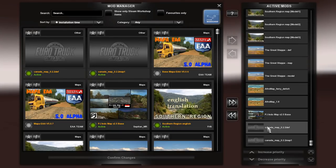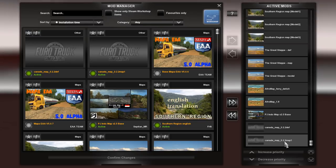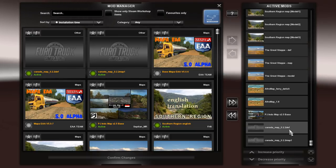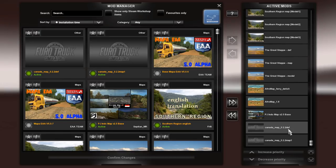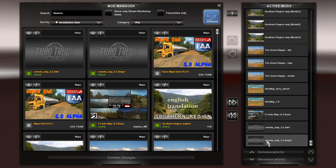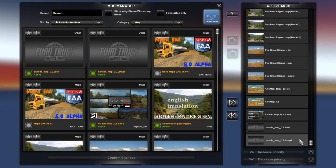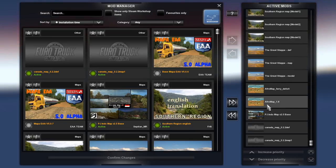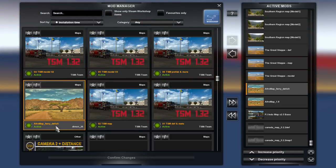We have the two Canada files at the very bottom. Your files will probably only be named Map 1 and Def. The reason mine are called Canada Map 0.2.2 Map 1 and Def is because I renamed them before adding them to my mod folder — otherwise they would just be added as Def and Map 1, which isn't optimal. We also have PJ Indo, Afromap Version 1.8, and the Afromap ferry connection, alongside the default ferry.